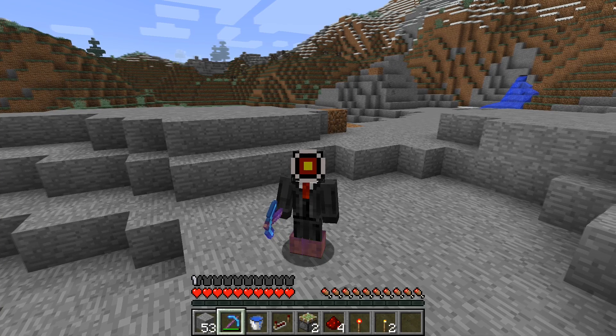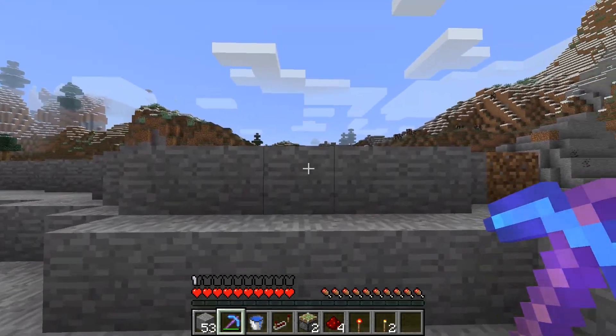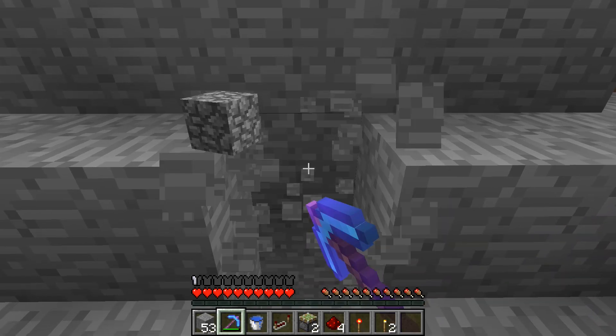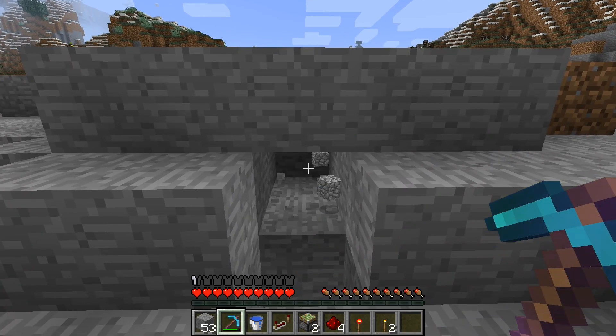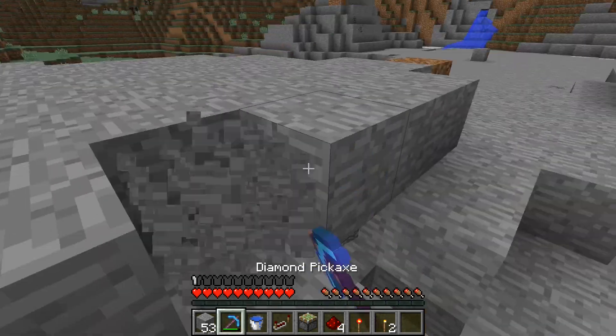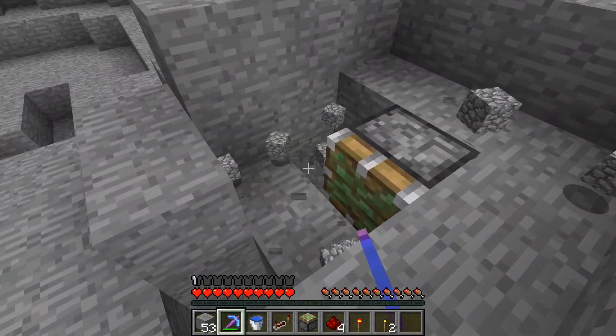You're gonna need the items shown in my hotbar as well as some boots with Frost Walker on them — the freezing mechanic powers the door. To start, find a natural two-high step, mine out the first step, and set up a water drop into your base. Then dig two behind the chute and place a sticky piston, and clear out some area.